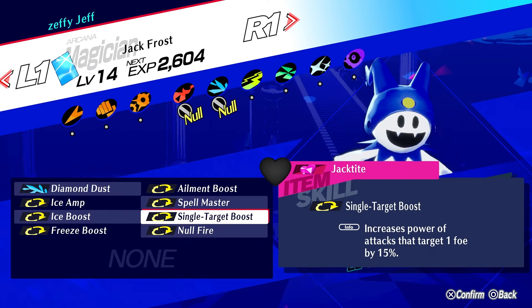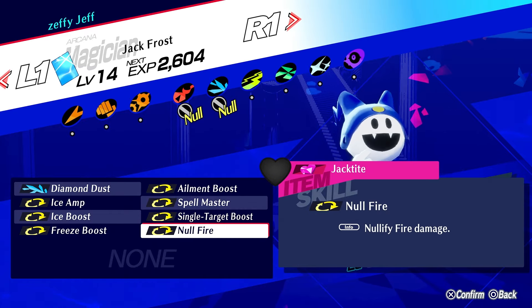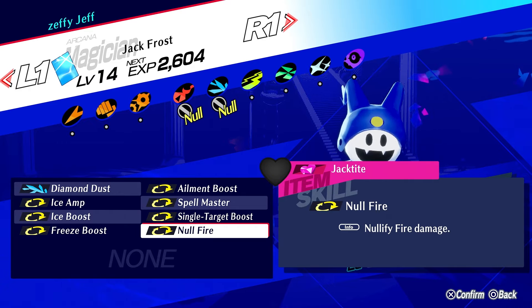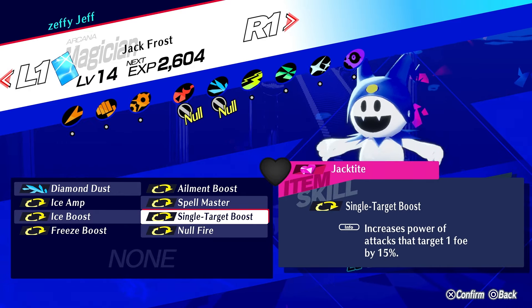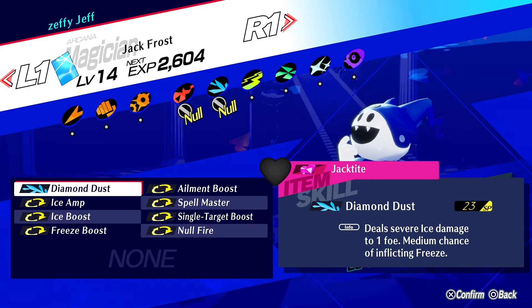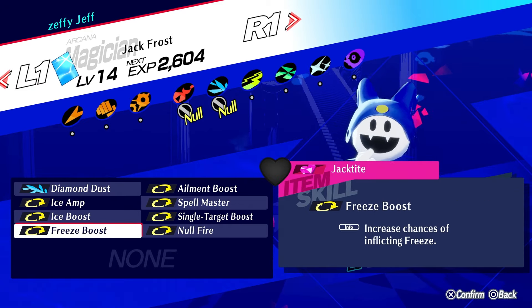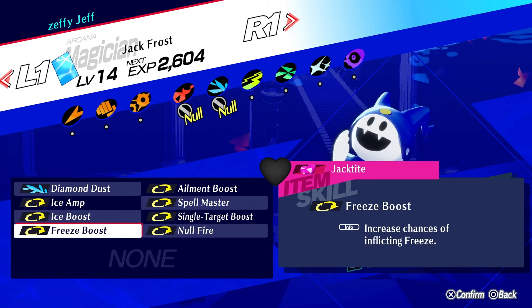You can get rid of Single Target and Null Fire if you want to slot something else. Null Fire is really just in there to eliminate the weakness, and Single Target Boost is just to amp up Diamond Dust. With the medium chance Freeze as well as Freeze Boost and Element Boost, you're pretty much freezing basically everyone.